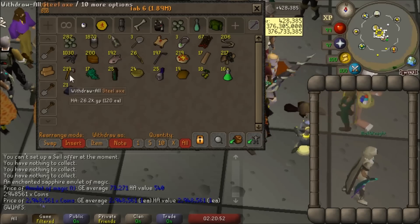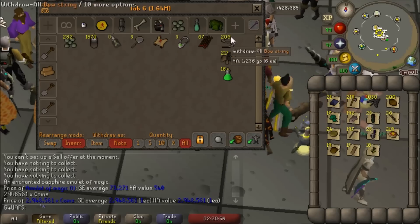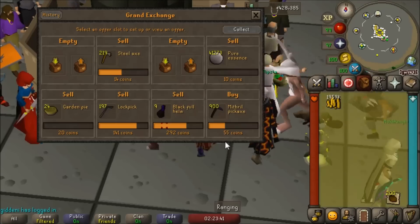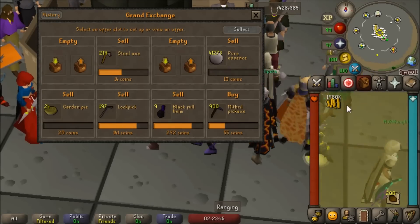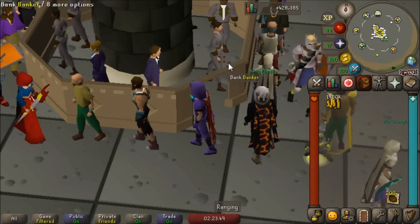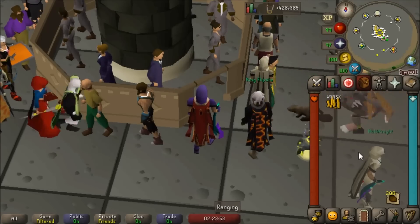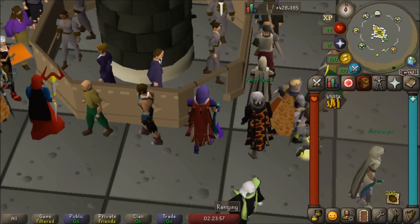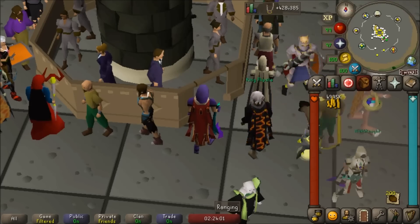I tried to sell this amulet of magic for one gold and it wouldn't sell, so I put in an offer of two coins for 100 of them and it just sold for 5k. So I'll take this off the offer and get my cash back. Basically, this is the total amount of money we got from all the loot from those clue scrolls. We got over 3 mil from the easy clues. Now it's time to sell the loot from the implings — hopefully that can help me subsidize a little bit of my losses. I sold off everything I really could and it's probably around 2 million gold.